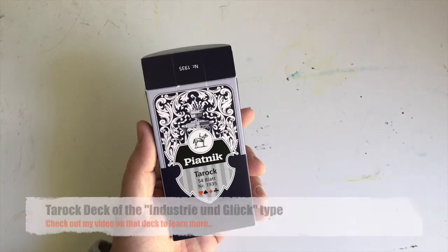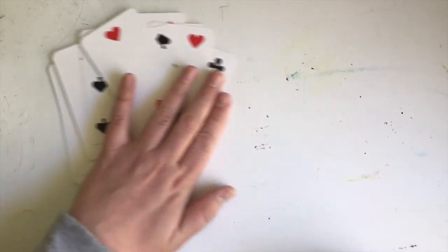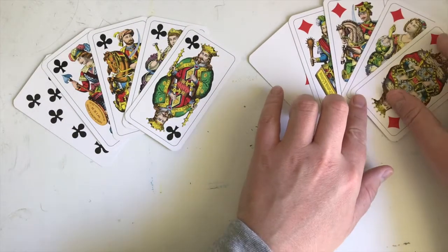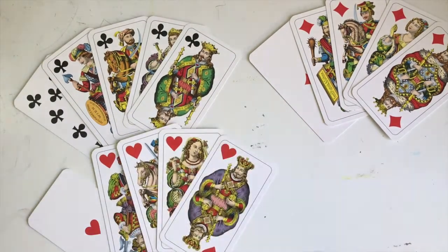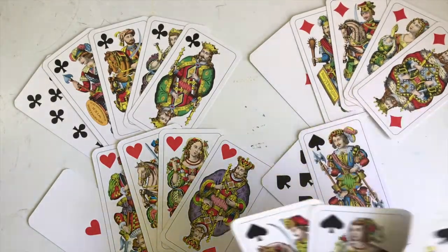You take your standard 54-card Austrian Tarok deck and you take out the lowest three cards in each of the colored suits so that you end up with only 5 cards in each suit. The red cards go King, Queen, Knight, Jack and Ace, and the black suits go King, Queen, Knight, Jack and 10.